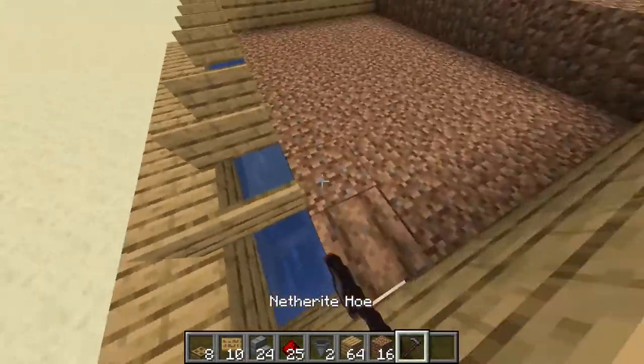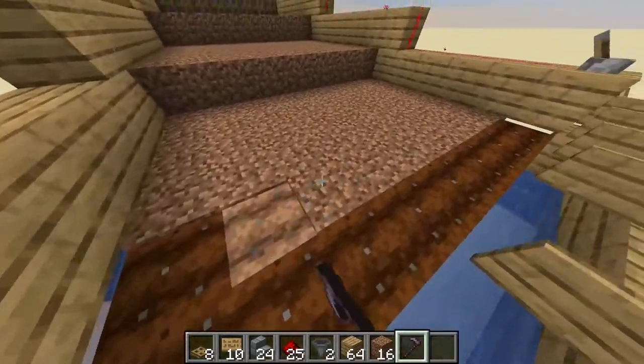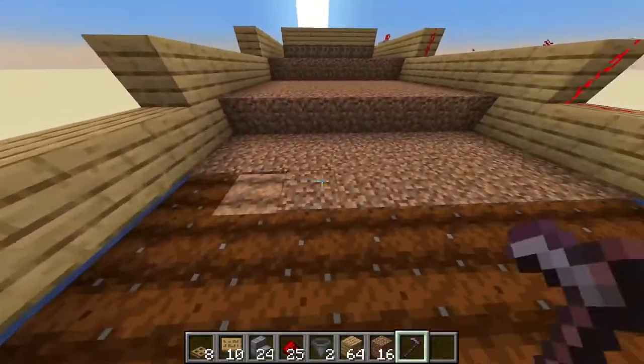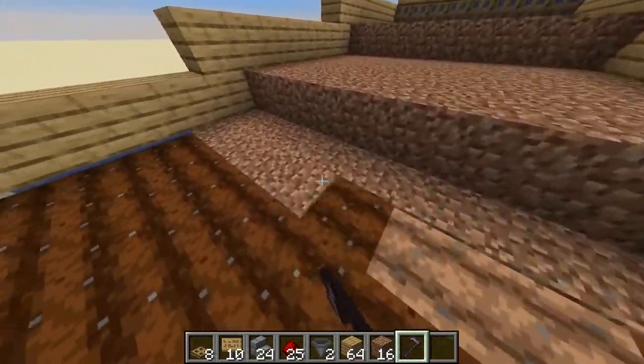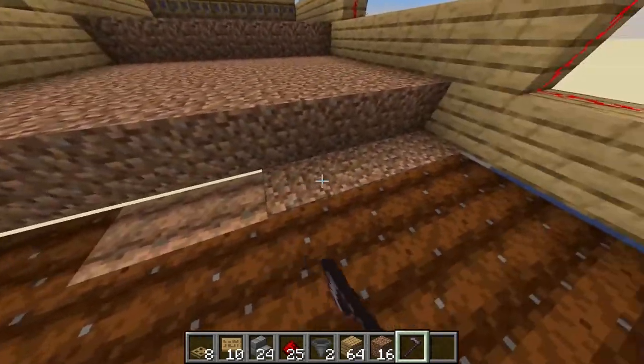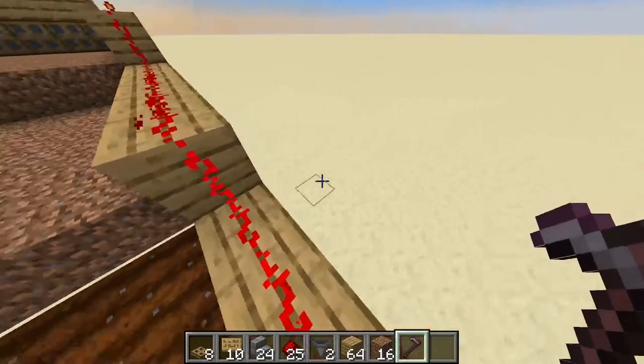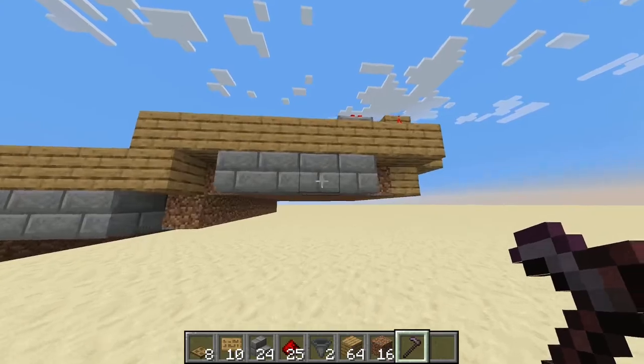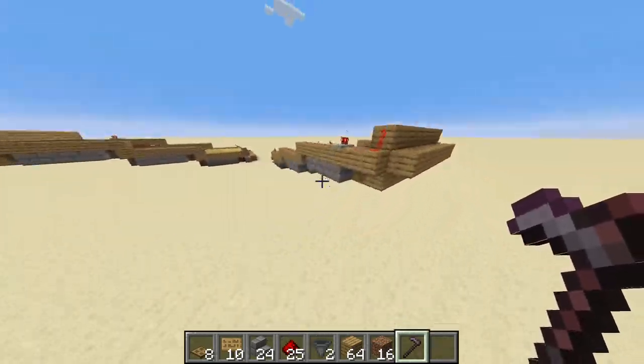So of course now what you would do is change everything here into farmland. It's gonna be fertilized thanks to the water on the side here, and thanks to the fact that these are stairs, nothing flicks out here.